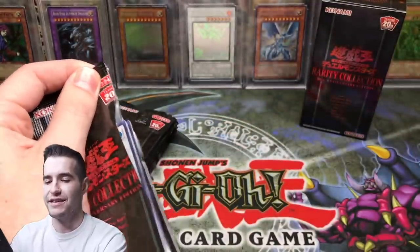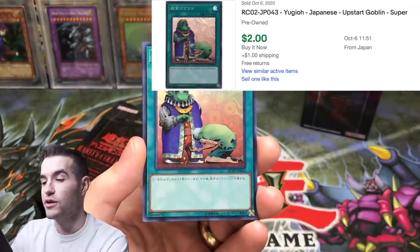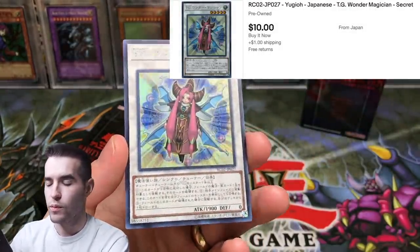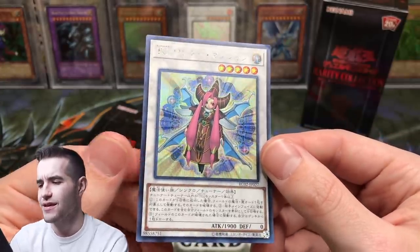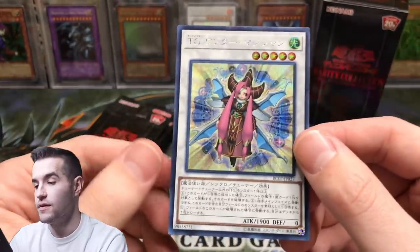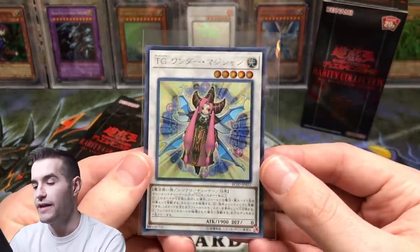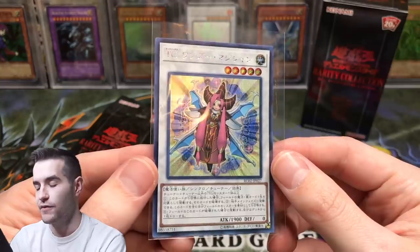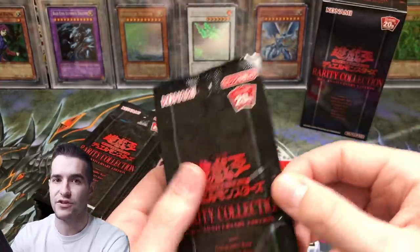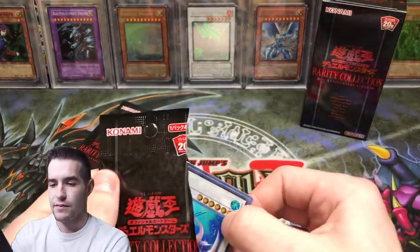This guy's name is like Suki something. Upstart Goblin, that's pretty sweet. I don't know what that is — oh, this is a TG Wonder Magician or something like that, I think. Is this some sort of Extra Secret Rare? That seems like it has more lines than a regular Secret Rare, so I think that's what Extra Secret Rare means. That's pretty awesome. I'll see if I can find prices for this stuff — it's kind of hard, got to go on eBay sold listings. Sometimes the shipping is like $20 and the card's like $5, so it's hard to tell the actual value.